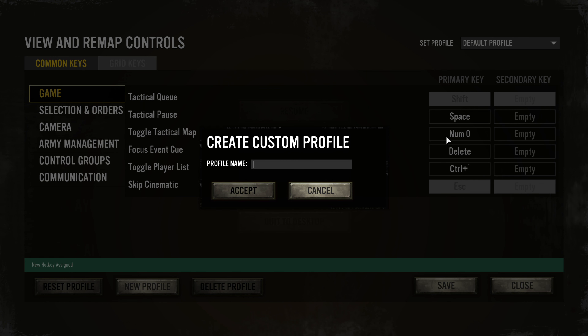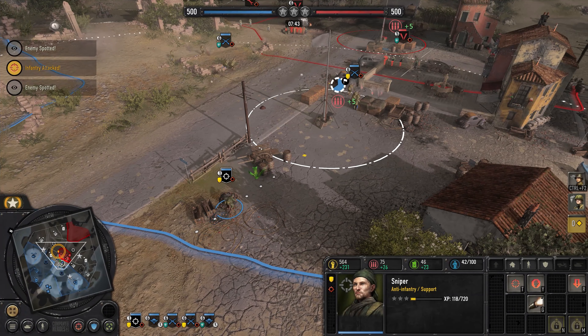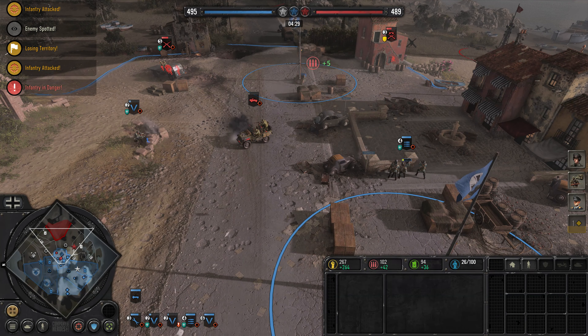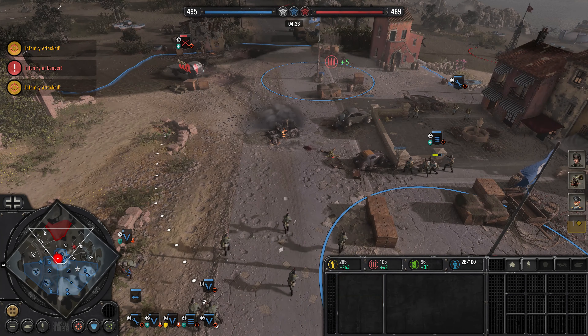Support teams like snipers, machine guns, and mortars can be hard to micro. But don't treat these units like they're solo units — instead, pair them up with an infantry squad. It's easier for your brain to consider this as an infantry squad with a sniper rather than an infantry squad and a sniper separately. You'll find that by thinking of them this way, you will use them more, move them around the map more, and get more use out of them.